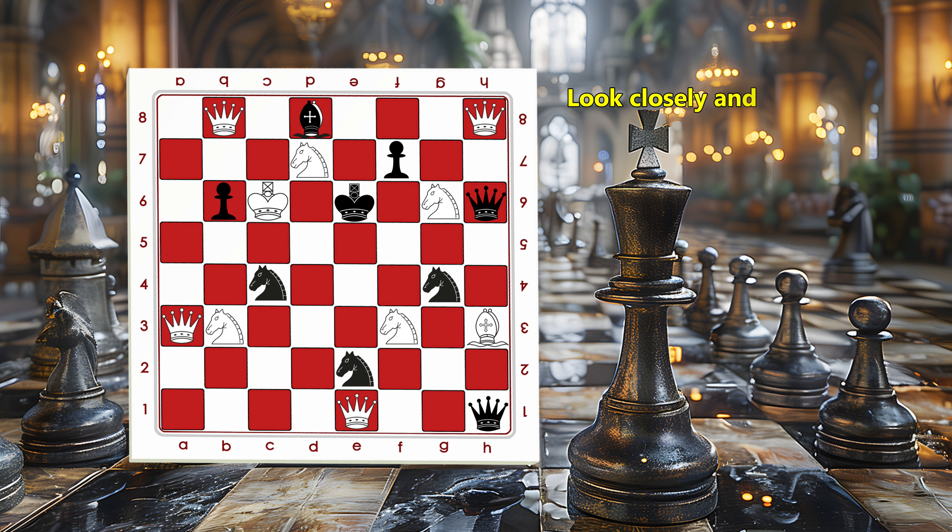Look closely and see if there is any escape route. e7 — no, the knight can take it. f6 — no, there is the queen and there is a knight. e5 — no, so many pieces control this square. d5 — no, you cannot put a king next to another king. The only square the king can go is f5. This is the king's only escape route.